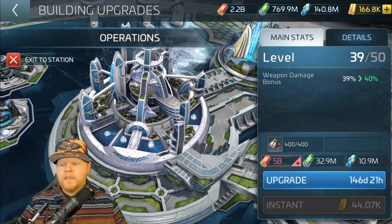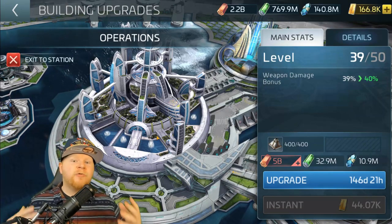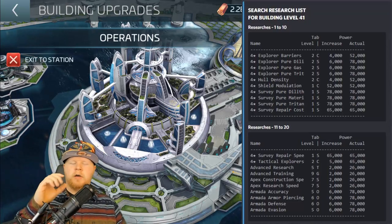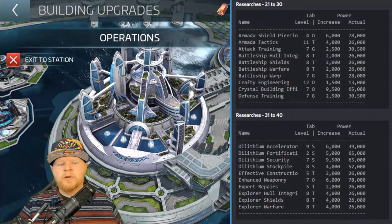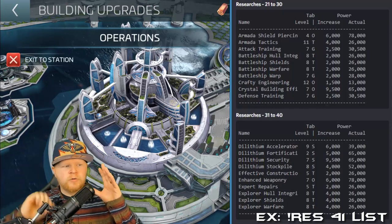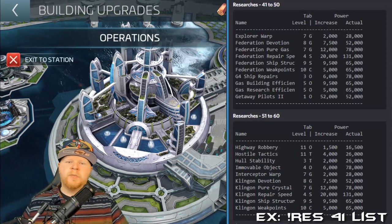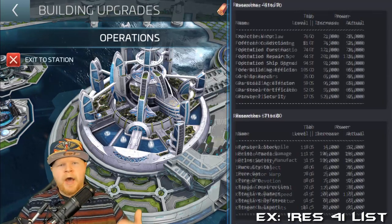When you go up to 40, there's a real argument for going ahead and going straight to 41, because a lot of research opens up at 41. And this is from our friends over at L cars — you can use the command exclamation point RES and then the actual level and then put 'list'. So RES 40 list to show what unlocks those different areas and what you can start getting. Also how it increases your power and your actual increase, which will help for things like domination when you're trying to determine how many points you get for different things.